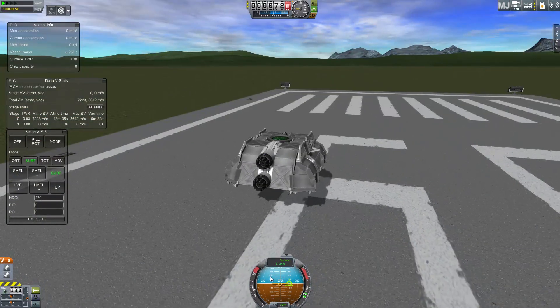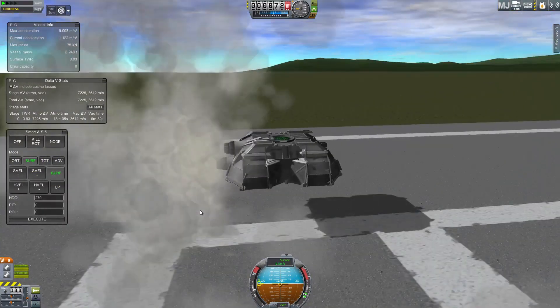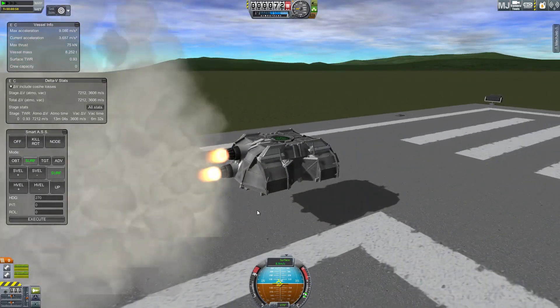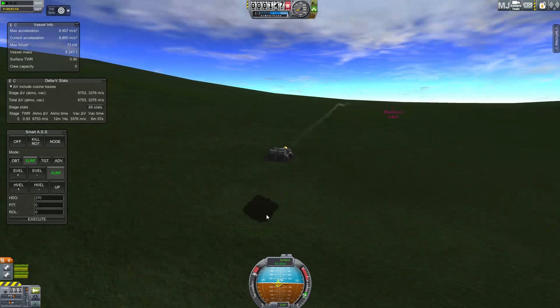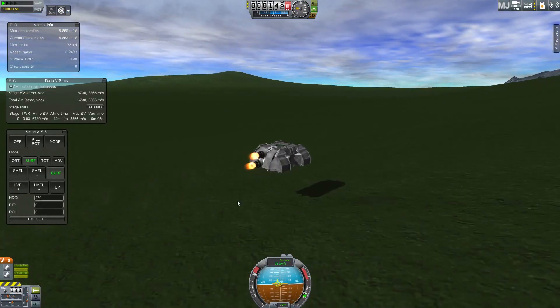So let's just give this thing a bit of a go. I'm going to be using MechJeb to hold heading because without friction of the ground contact, let's just say it can get a little bit fast. You can see that we're going 92, 93 metres per second!